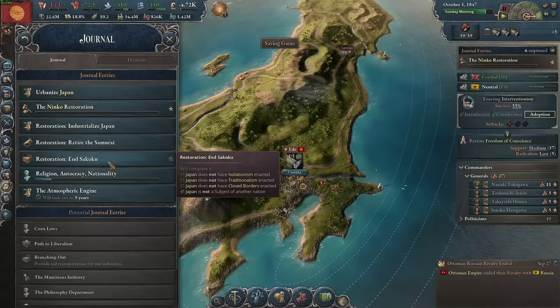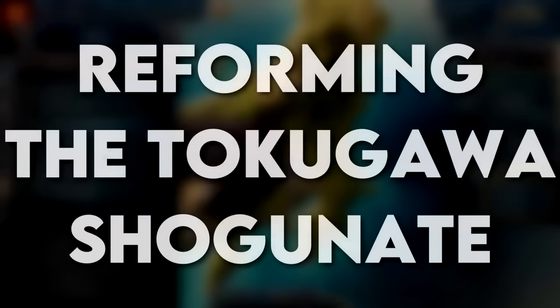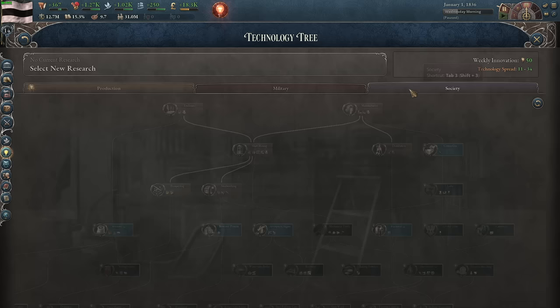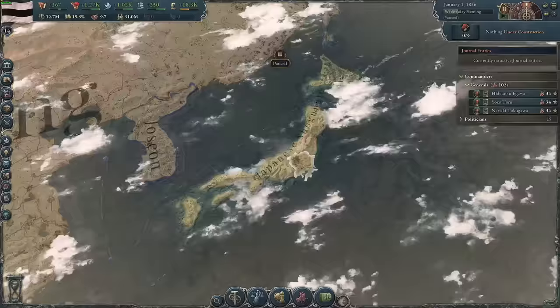I'll be restoring the emperor and bringing about a modernized, industrialized, and most importantly militarized Japan, with a few wacky turns in the last bits of the game. Taking the peaceful and traditional shogunate into the modern era will take some work and some shifting of demographics. First off, I'm going to put work into researching the technology we need for railways, which will be important for mass industrialization.